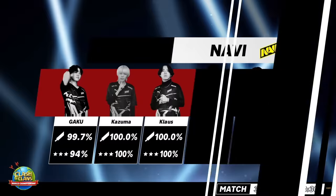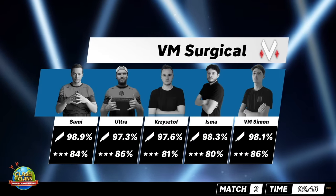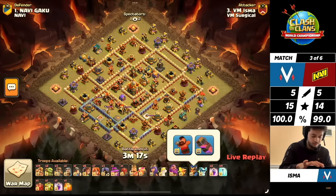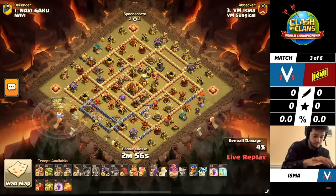At this point, against a team like Navi, you really have to go for perfection. You have to go for a perfect war. Our first attack for Surgical is Yzma, going to make his way in with Overgrowth, Root Riders, Valkyries, and Super Barbarians — the most popular attack in the Clash of Clans meta right now. We'll see if he can get it done.